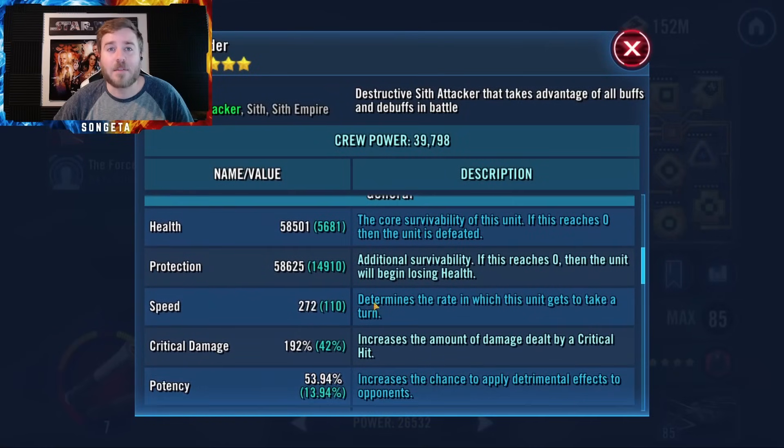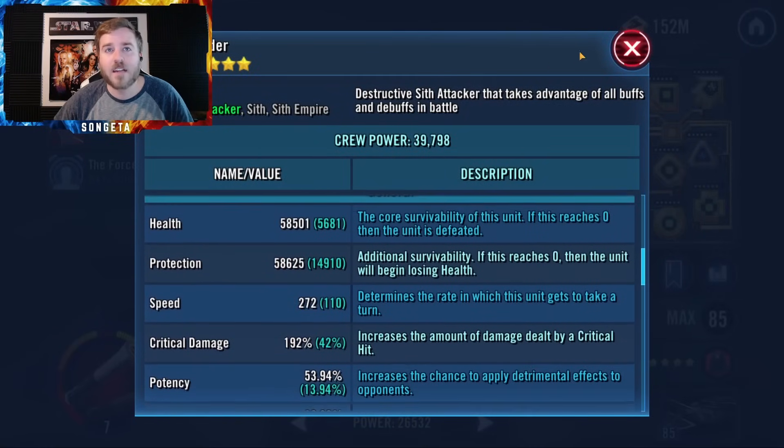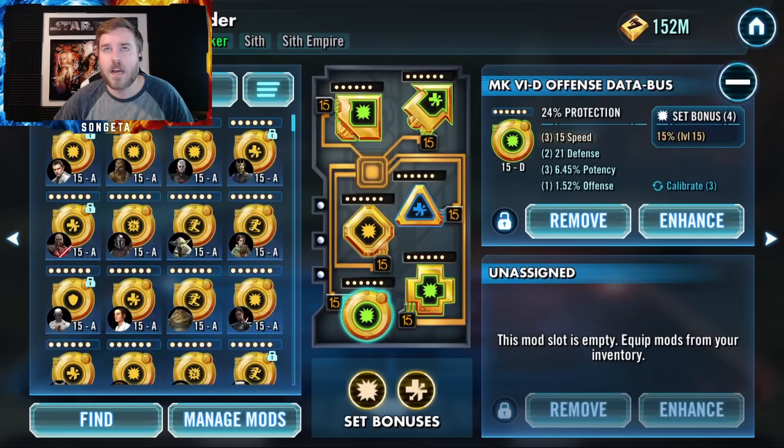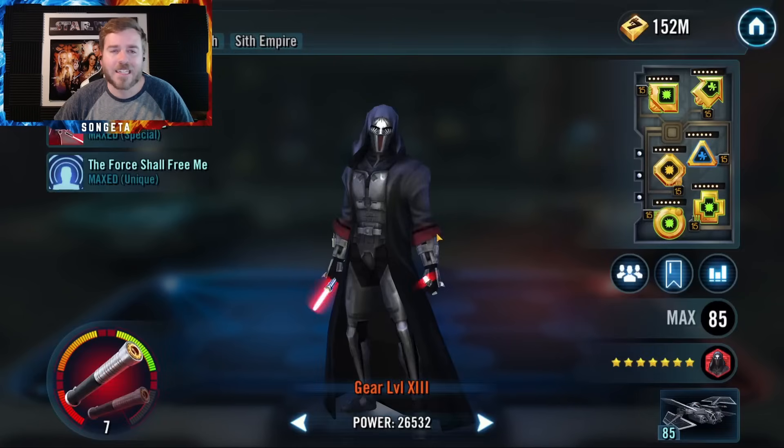For Marauder, you want all damage — crit damage triangle, as much offense as you can get. Speed helps too, but he's generating lots of turn meter as well. I run crit damage triangle, offense cross, and the circle can go either protection or health — it's not a big deal.